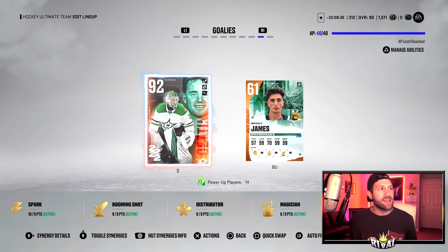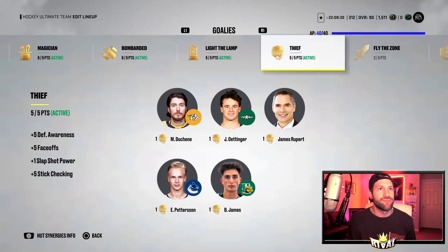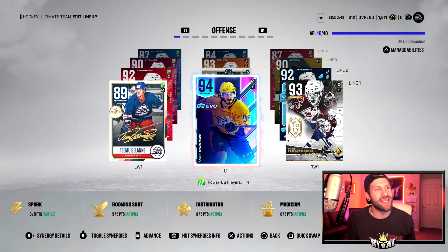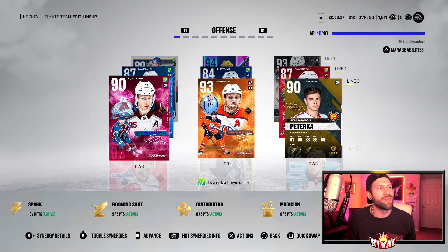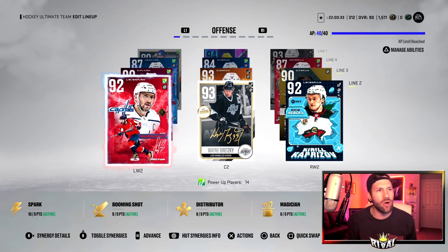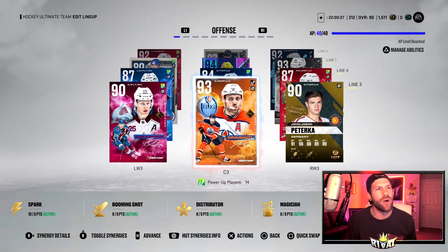James Repert is our head coach. Jake Ottinger is in between the pipes. Going over the forwards: Line one is Timo Solani and Matt Duchene paired with Mikko Rantanen, and the Team of the Year card. We flipped McKinnon and Solani just for the video to try this line out. Line two: Ovechkin, Gretzky, Kaprizov. Line three: McKinnon, Draisaitl, and Peterka — Peterka and Pettersson the next two on the way out.